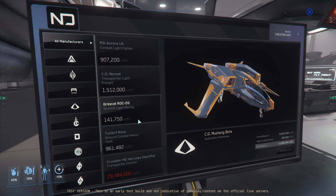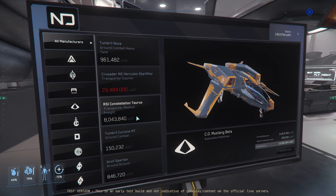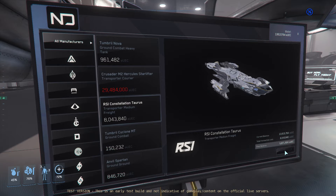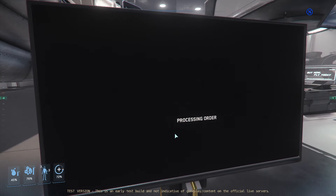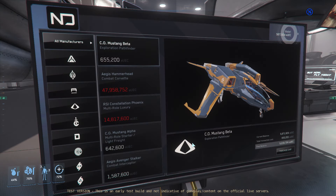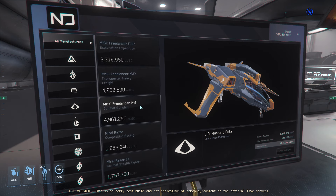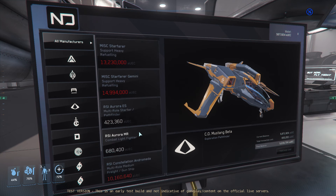Nomad: 1.5 mil. M2 — I had it at 31 mil, it's 29 mil now. Taurus: 8 million. Let's actually buy one of these to check something else. No voice anymore, no cool interaction when buying — that sucks. Freelancer Max: 4.2 mil. These prices, man.